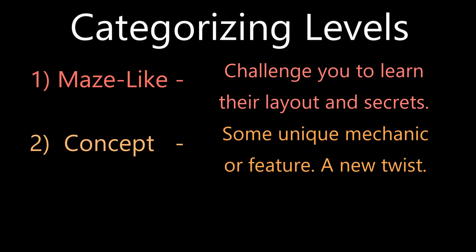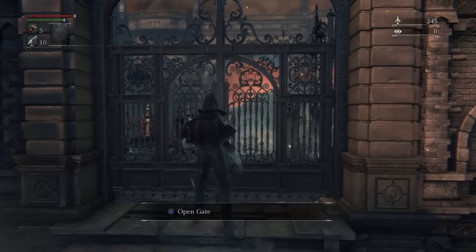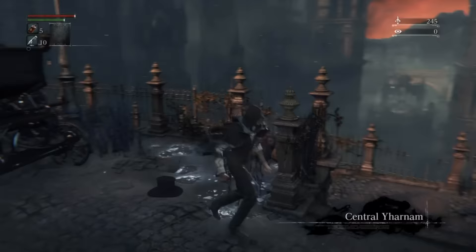Levels in the Soulsborne series can usually fit into one of three categories: maze-like with many different paths that layer over each other on different vertical levels; a concept or trial — some unique mechanic that requires you play differently to win; or traditional, straightforward, easy to understand, and mostly about combat. Yharnam immediately sets the standard for Bloodborne — that it's going to be mostly in the first category. It starts off slowly and eases players into the concept, and can also be seen as a slowly boiling pot of combat encounters that steadily increases until you reach one of the bosses in the area.